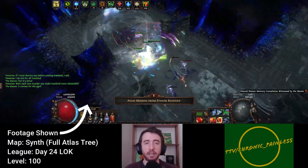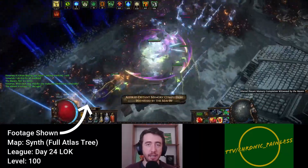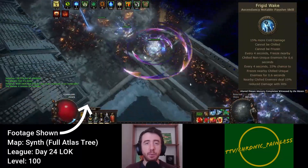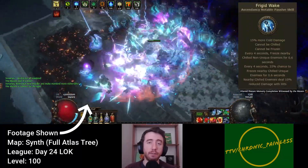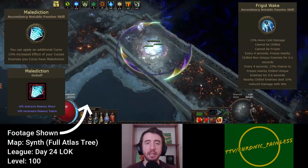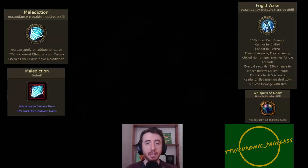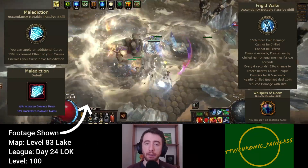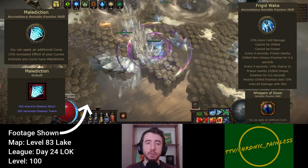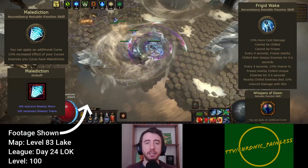The next thing I want to touch on is an alternative option for the Occultist Ascendancies. Since we're doing cold damage and freeze immunity is essential, taking Frigid Wake seems like a no-brainer. However, Malediction is sneakily strong and can save us three passive points from not needing Whispers of Doom. So even though the damage increase is slightly in favor of Frigid Wake when comparing the two options in a vacuum, choosing Malediction and putting those three points towards damage will surely give you higher DPS overall.